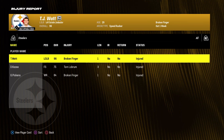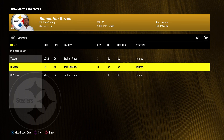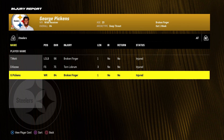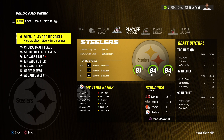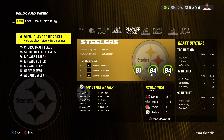At week nine we have new injuries: TJ Watt is out for one week with a broken finger, Demonte Casey is out three weeks with a torn labrum, and our number one receiver George Pickens is also out one week with a broken finger. At the end of the regular season we finished seven and ten — dead last in the division. Terrible season, did not make the playoffs. I was simulating week by week and nothing interesting happened.